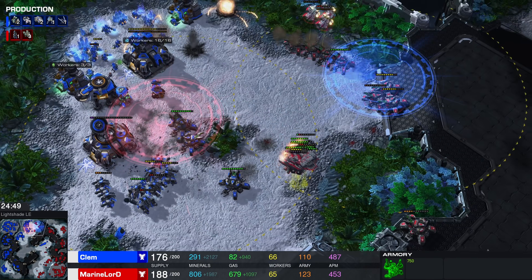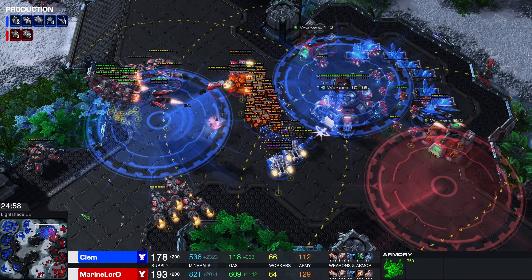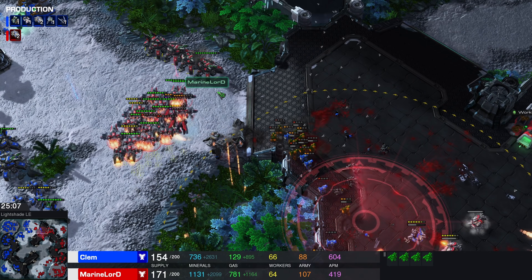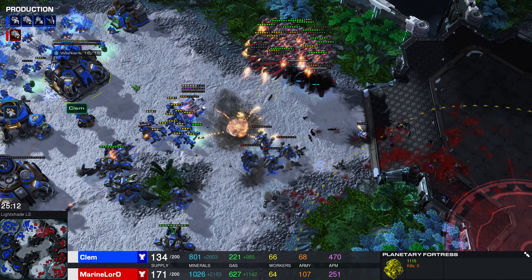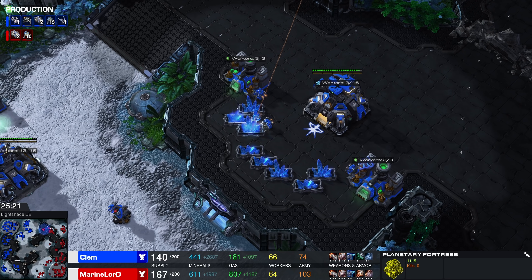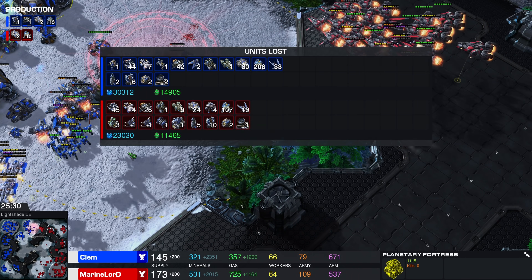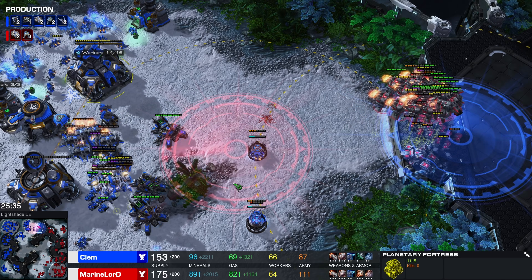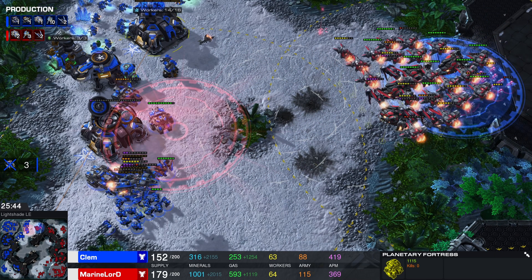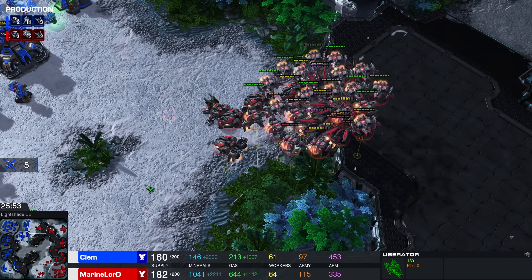Terran tends to play relatively mineral-heavy armies, especially when playing Bio. Clem tries to go around the back but won't catch those units. Marine Lord is baiting blue units toward the siege tanks trying to break the 12 o'clock position. Eventually the siege tanks are killed, but that was a tremendous amount of damage Clem just took. Looking at the resources lost, it's not even remotely close — significantly more losses for Clem. He didn't die to the insane amount of pressure Clem put him under. Right now Marine Lord is actually getting a small lead.